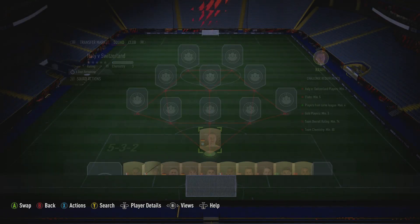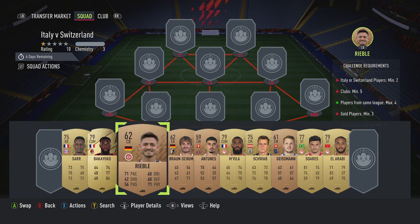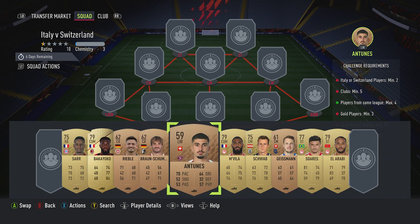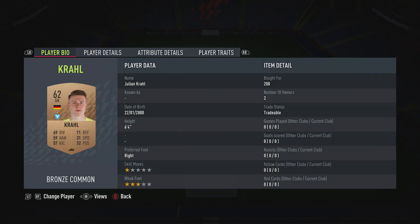In gold — by the way, if the bronzes go up, make sure that you replace them like for like numbers, or increase them, because we are just about scraping by on the 74 team overall rating. If you knock off a couple of these then you're going to struggle. So if they do go above 200, just make sure that you're getting a very similar score for the replacement.